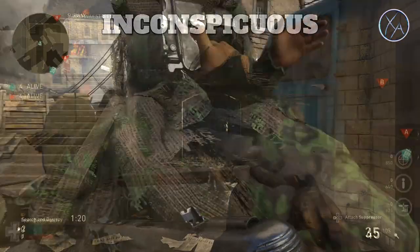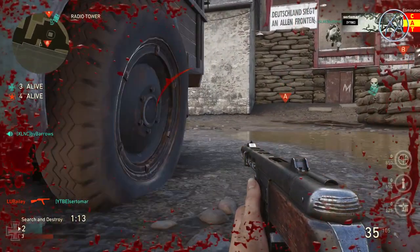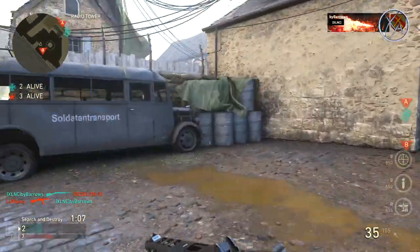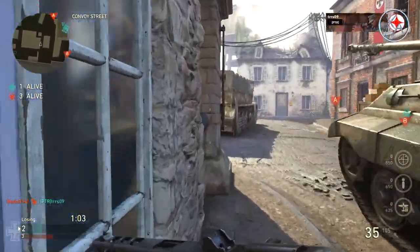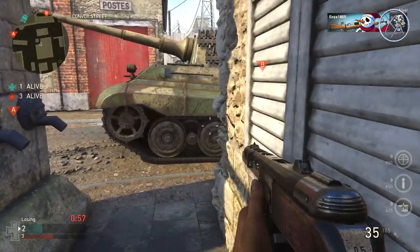This one might surprise you — it surprised me slightly. With Inconspicuous, you make no footstep sounds whatsoever unless you're sprinting. If you're walking around the map, you are completely silent, just as though you had Mountain Division. This is very important to know — for example in Search and Destroy, if you have an Inconspicuous class, enemies can hear you when sprinting, but the moment you start walking you'll be dead silent.